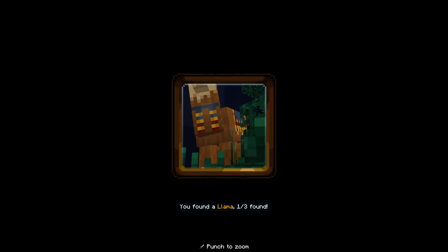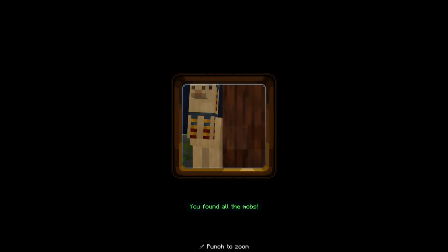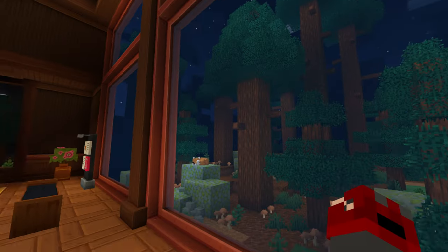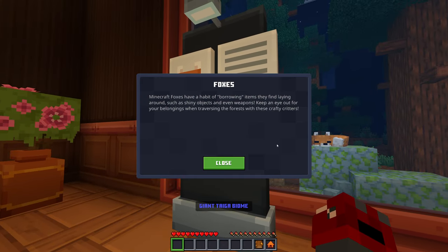Find the wandering trader's llamas again! There's one — found a llama, one of three. Got a buddy howling at the moon — fake moon though buddy. There's the wandering trader, and there's the llama — third llama! There's a fox too! Hey buddy, how you doing? Minecraft foxes have a habit of borrowing items they find laying around, such as shining objects and even weapons. Keep an eye out for your belongings when traversing the forest with these crafty critters.